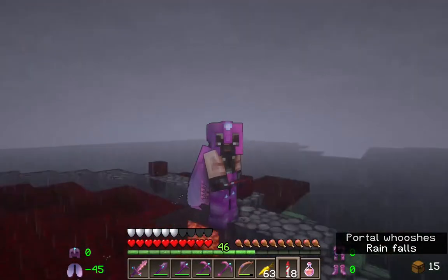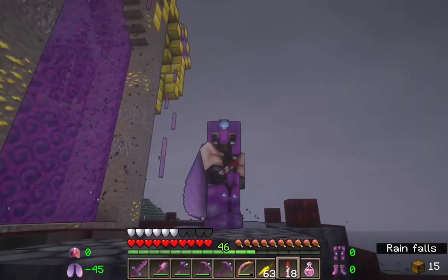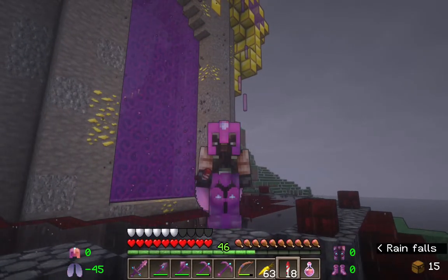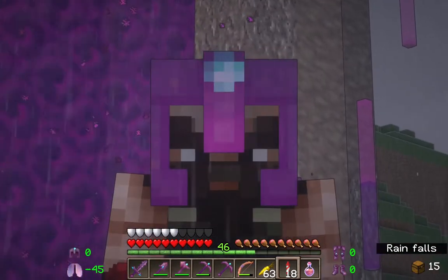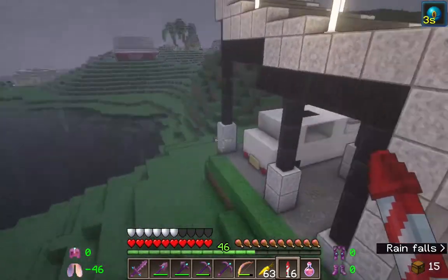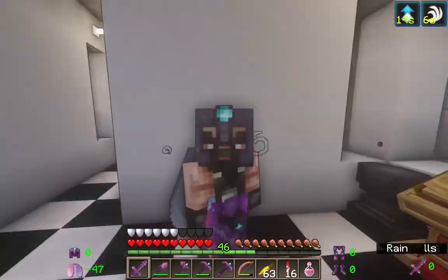Raven's Buddy offered me a diamond limousine for 34 diamond blocks, which I can't really afford right now, but I am going to commission a different project relating to my piglin idea — a caravan wagon. This is the person who's been making some pretty interesting vehicles and other builds.